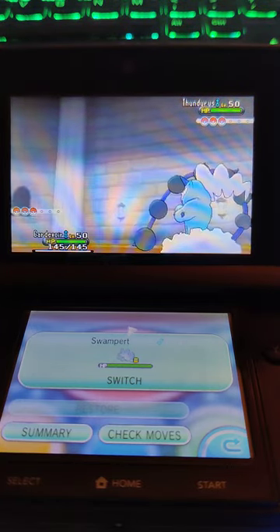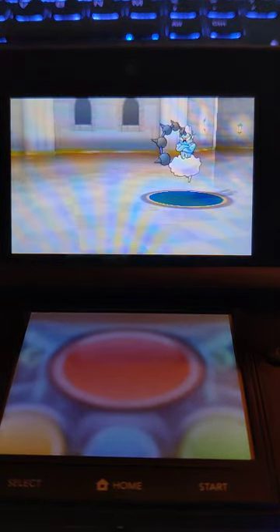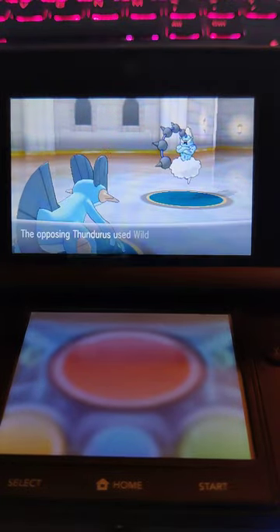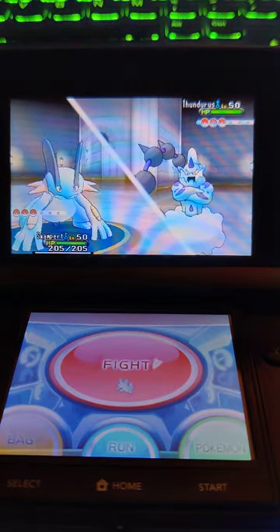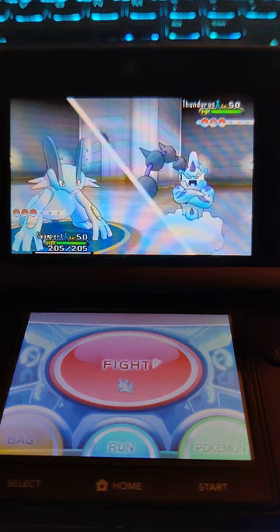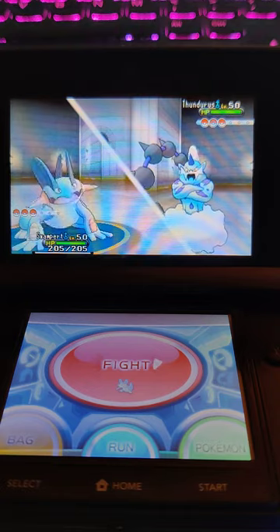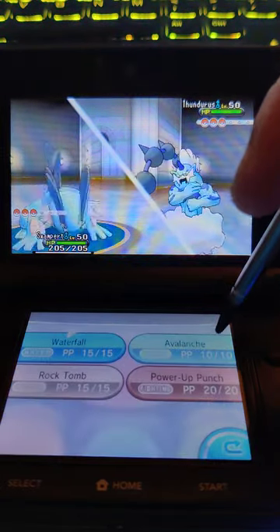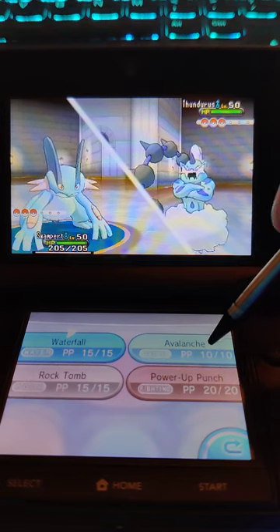If it does Sky Drop and takes Swampert up, that'd be something. The worst case scenario is it uses Crunch. The way Avalanche works is if I get hit on the turn I click it, it does double damage. So this is gonna do huge damage. I'm freed — Avalanche!